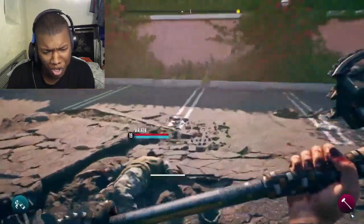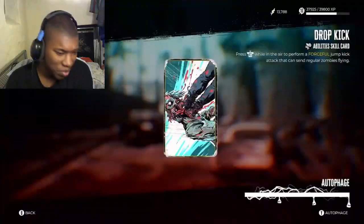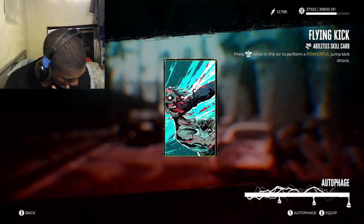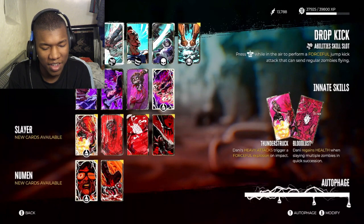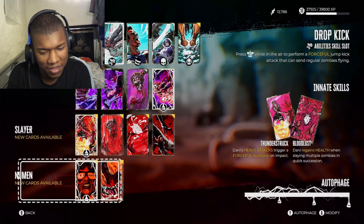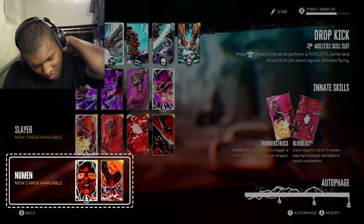The bulk of the cards I unlocked as I progressed to level 10 during my hands-on were useful, though not especially game-changing — like gaining health from well-timed blocks, or performing a war cry to receive a temporary boost to toughness. But these will come in the form of top-tier Newman cards, which I'm unfortunately yet to come across this early in the adventure.